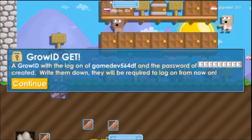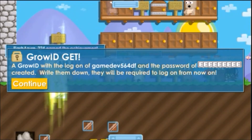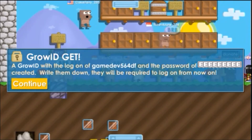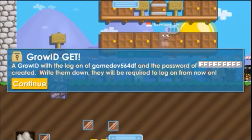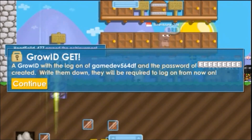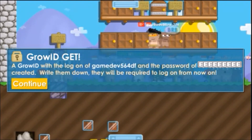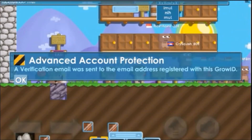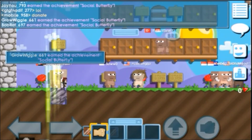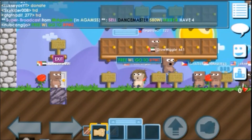The Grow ID with the login on the server is created. Write them down and then proceed to log in. My game profile ID is created — my game ID is 'gamedev564df'. A verification email will be sent to the Gmail address you provided. We need to click on the verification link, and once we do that, we'll be able to log in to this game.